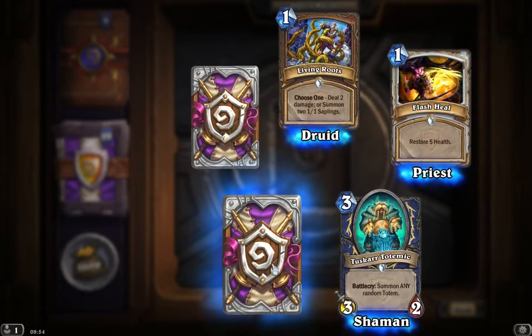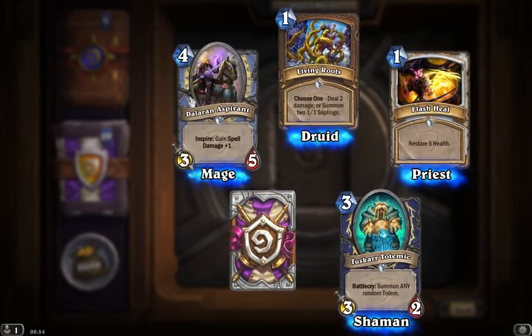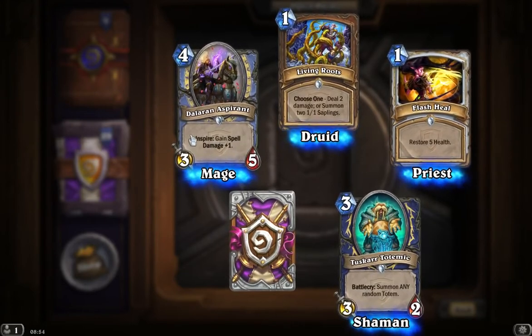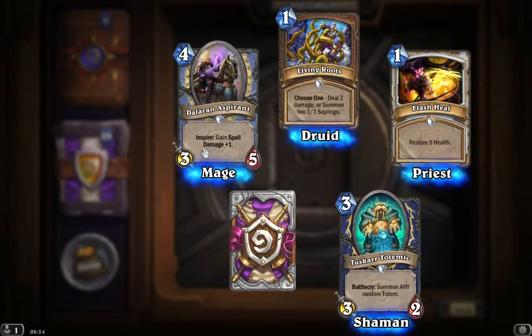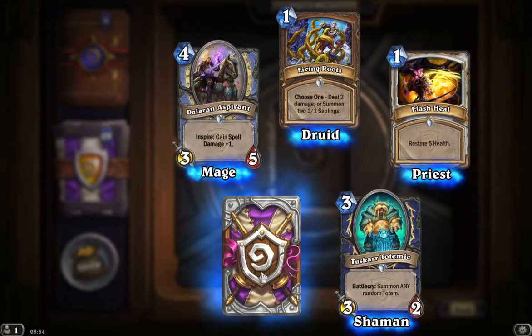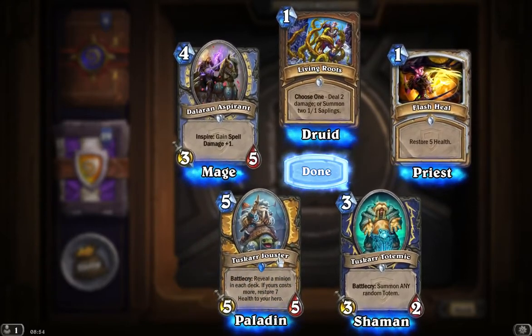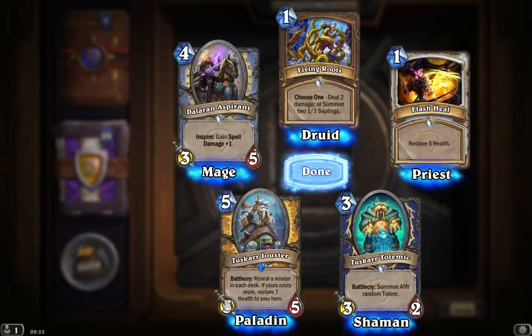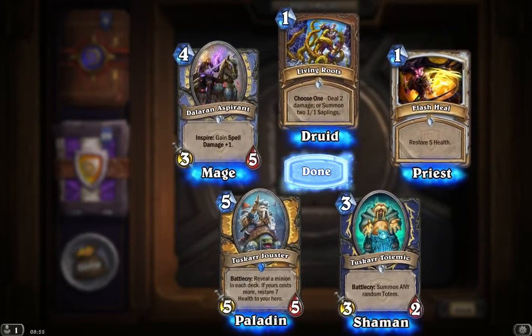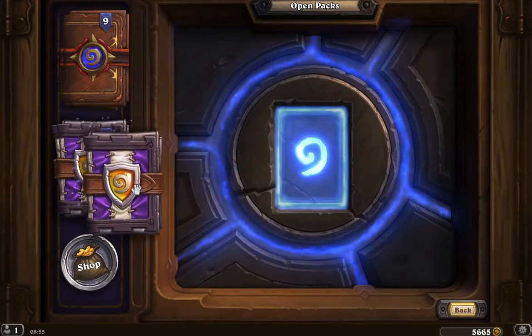Now we get our rare card, so we'll skip over that for now. And we get a Dalaran Aspirant, and that's a solid 4 mana 3-5. Each time you use your hero power, the spell damage will increase, so it's a fairly solid card overall. Let's see what's in our rare — I think that's actually now our third Tusker Jouster. Battlecry: revealing a minion in each deck. If yours has more, restore 7 health to your hero. 5-5 for 5 mana.